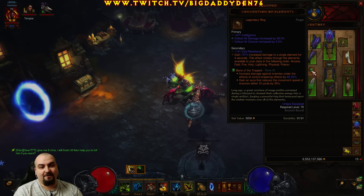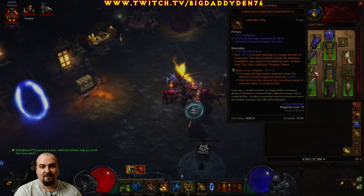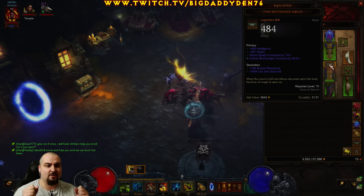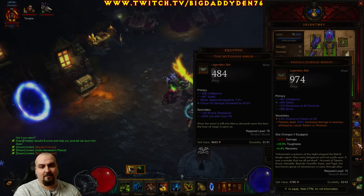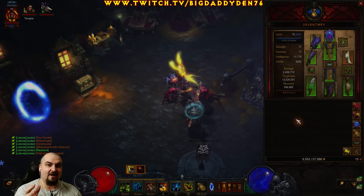The first legendary gem of course is Bane of the Trapped for that giant DPS increase — and that is triggered by Haunt as well at close range. The belt you want to use is the Witching Hour. Remember you want to make those DOTs and initial explosion from the chicken hit as hard and as quickly as possible. Witching Hour is fantastic for that. You can opt for the Vile Ward jungle pants instead if you want, but personally for this build I think the Witching Hour is better because you want those DOTs to kill as fast as possible.